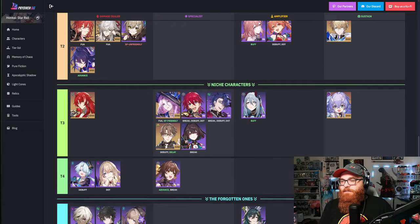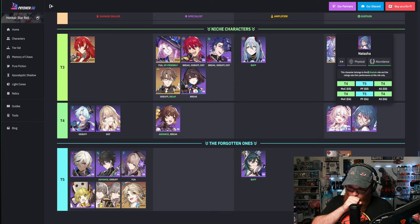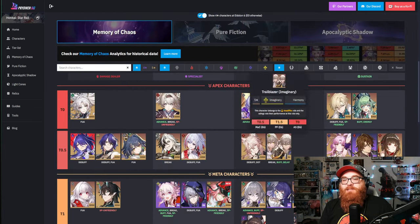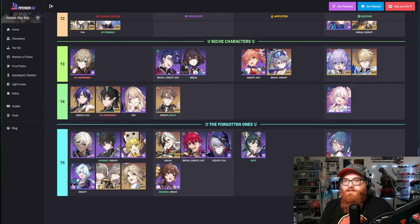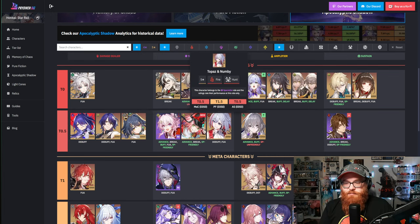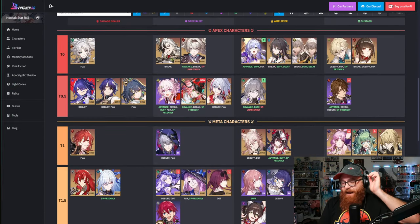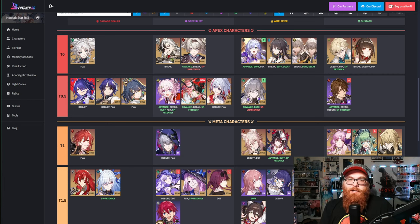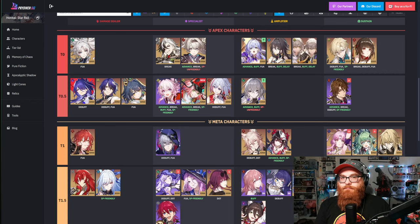If we look at March 7th as a 4-star in the Preservation field, she's down there with Natasha — R.I.P. to them — in Memory of Chaos. In Pure Fiction she's down to Tier 4. But in Apocalyptic Shadow, she actually goes up to Apex characters, which is pretty crazy. March 7th Hunt goes down to the bottom in that mode though. Overall, just the fact that you get two different types of characters in one is a thumbs up. The more of her you get, the better.